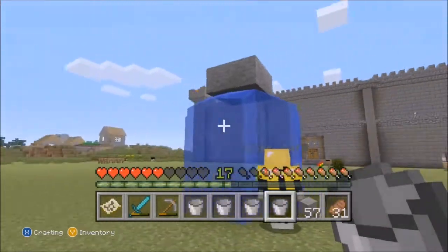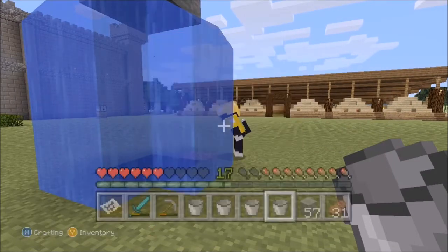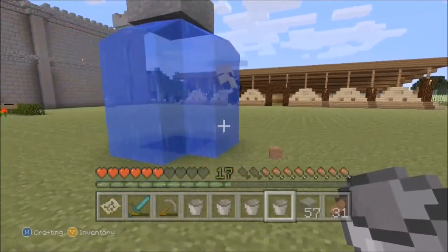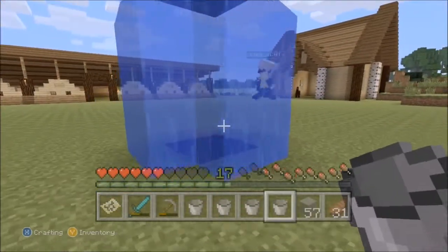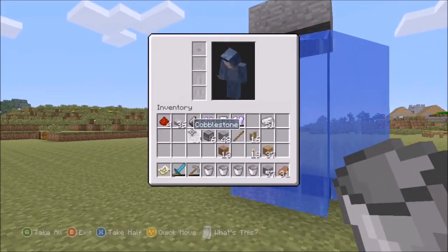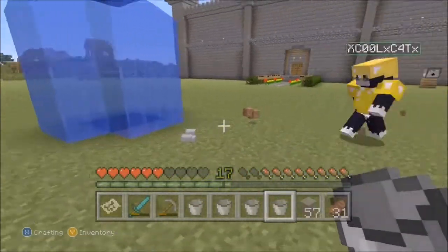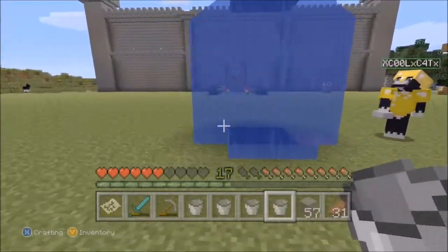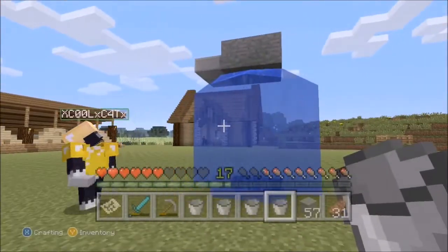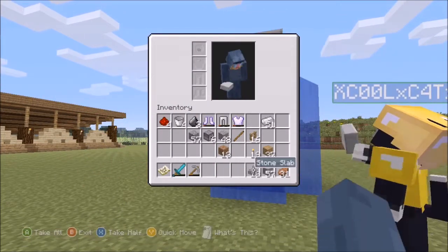Now we're going to put some half slabs around, I think. We might need some dirt to pile up. I'm just going to quickly split that and then give half of it to CoolCat. We need half slabs as well. That's looking good, I think I'll do the same. I'll just get rid of all these buckets because I don't need them now.